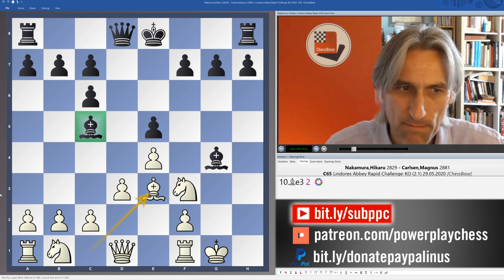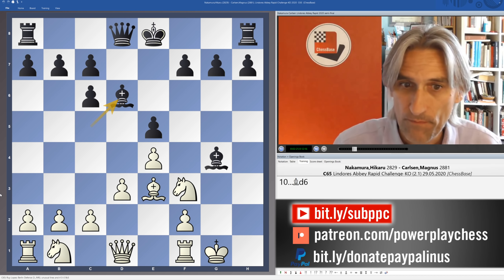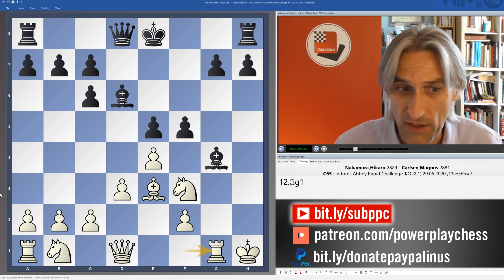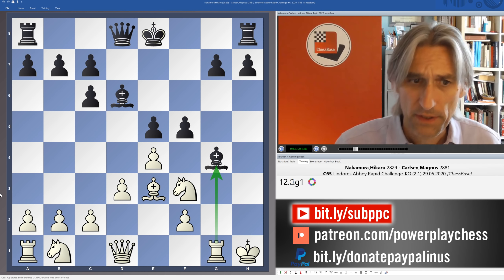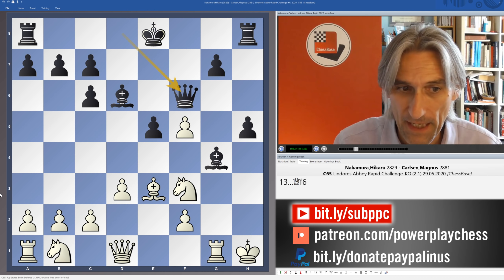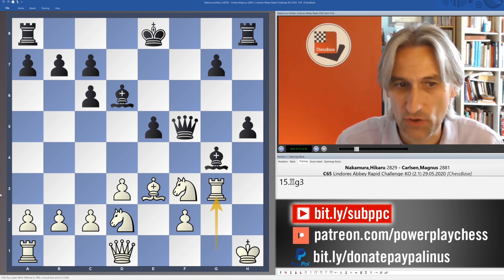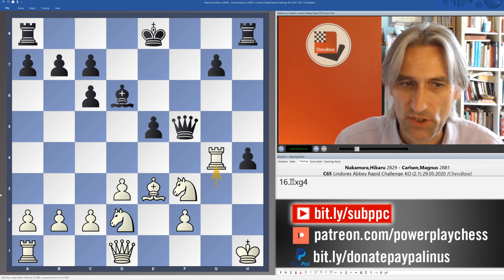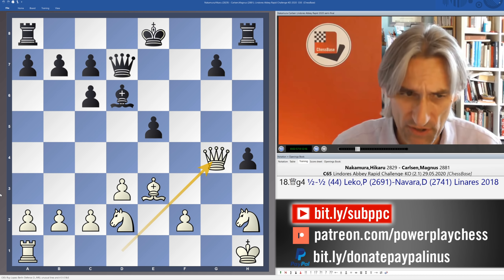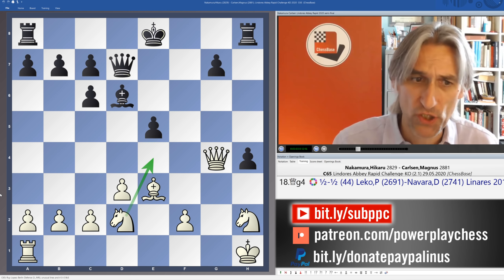Previously we've seen bishop d6, and here's a very quick taste of how that can go. This is a game between Leco and Navara that went like this. White has this bishop in its sights, and very often it's possible to simply sacrifice that rook back. This just gives you a taste of what can happen. You can see that white is very, very solid, has great squares for the knights, and white is better. The game ended in a draw but white should be better there.